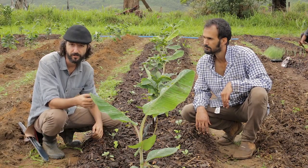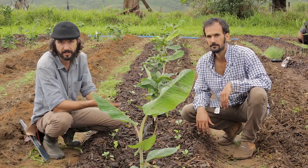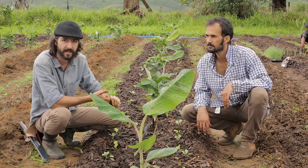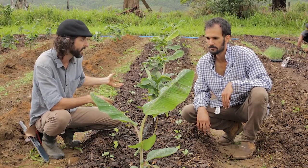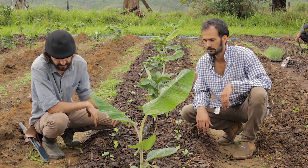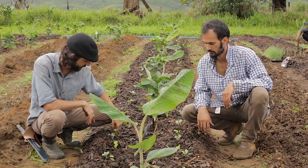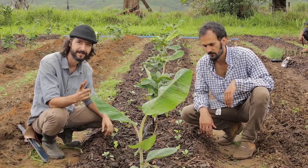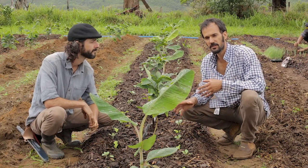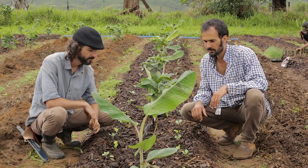It might be that we harvest every other banana, so we'll have bananas every three meters — some we allow to become fruit producers and the others we chop. It will really depend on how much light is coming in; we can decide that later. What's for sure is we won't have bananas every meter and a half. We've gone ahead and planted lettuce and filled the ends with corn and collard greens — lettuce, corn, and collard greens — to have a first harvest in the tree row, taking advantage of the well-fertilized, well-prepared soil.